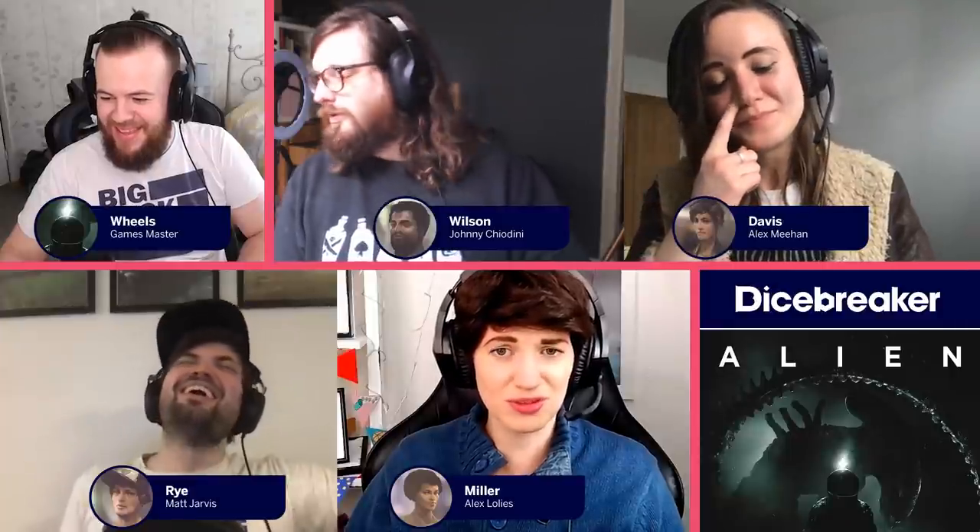Davis is standing there, hands on her hips, looking at you attempting to climb into an air vent. 'Miller, what are you doing?' We have to proceed with caution — whatever this is, we're in trouble here. She's hanging from the ceiling as we're having this conversation. The important thing is that we all remain calm, but she's literally climbing into a vent at the same time. The thing that attacked Cham is dead. We need to make sure Cham is alright.